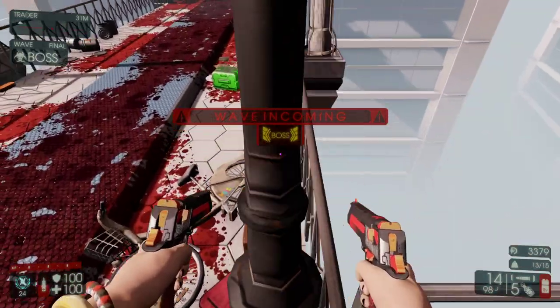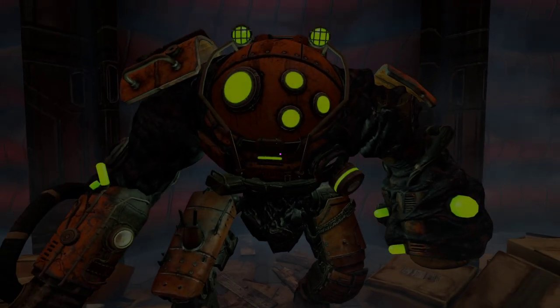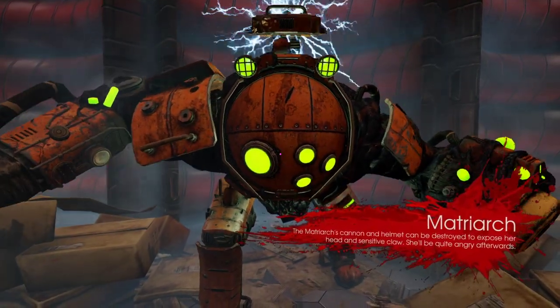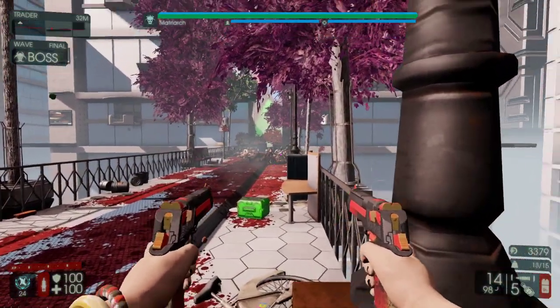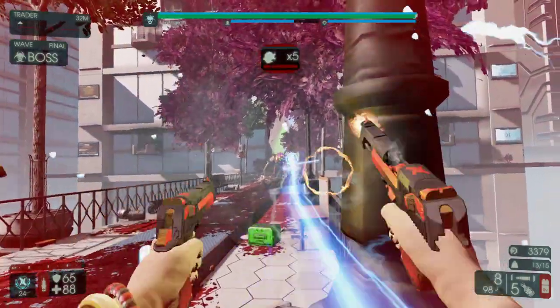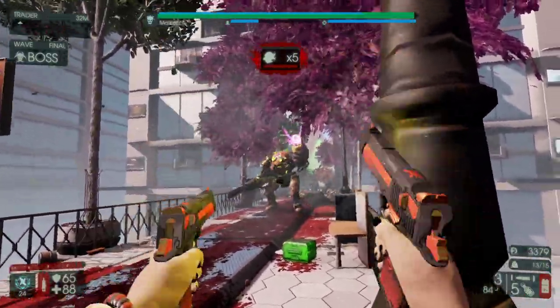We're gonna want to start off with the Deagles because we need to kill it — kill it dead. If I can do the same kind of Matriarch kill that I had last time, then we're golden. Level 25 coming up, if I can do it. There's no guarantee that I can — I have already been off to a pretty bad start.